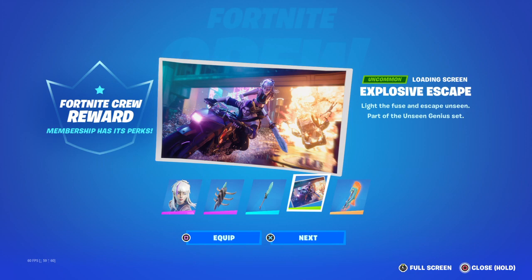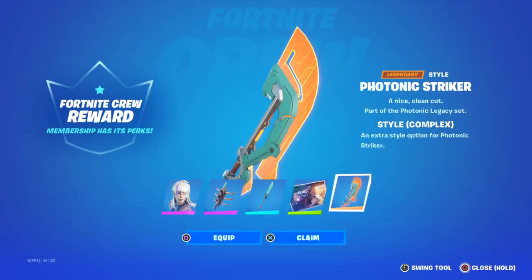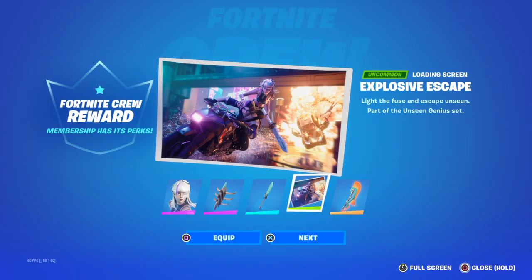This is her loading screen - the Explosive Escape. It says light the fuse and escape the unseen, part of the Unseen Genius set.